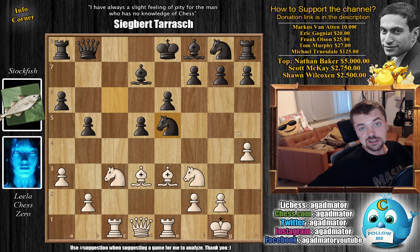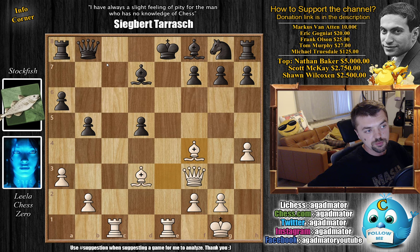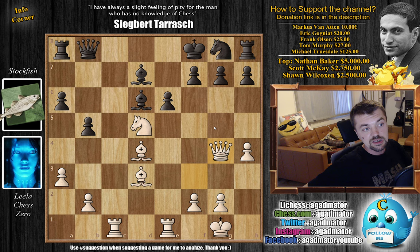For those who spotted it, congratulations on seeing that the E file needs to open up. You can start with Knight captures on E5, but more precise is just Knight captures on D5 — and it doesn't matter what Black plays. Even if you capture on F3 first with check, you just play Queen captures and there's no good reply. If you capture the Knight, then Bf4 check just picks up the Queen. If you don't capture the Knight, you don't have good moves. For example, if you develop Bishop to D6, you get Bishop to D4 and now you cannot capture the Knight as the E file has opened up. There's the threat of Bishop captures on G7, and after the King goes there, just Queen G4 and Black will very quickly suffer a terrible fate.